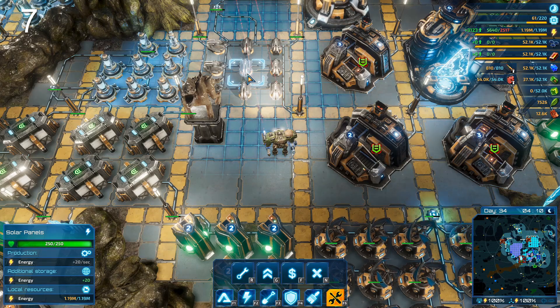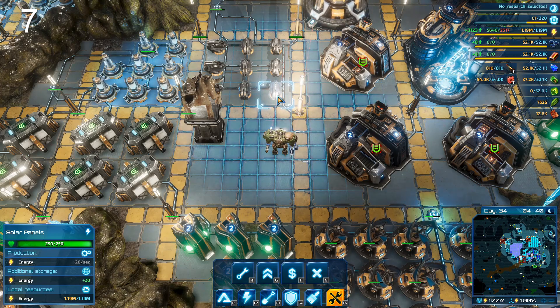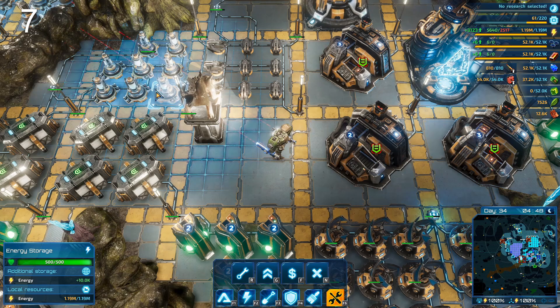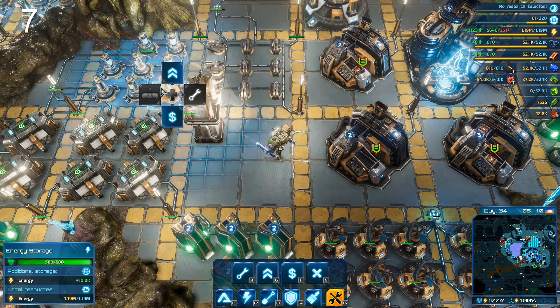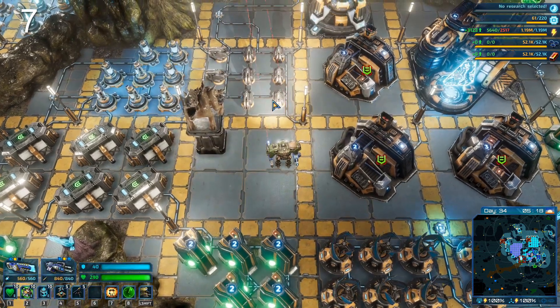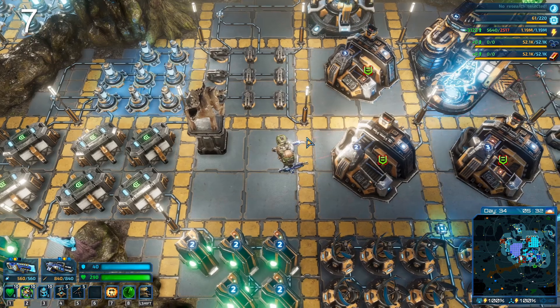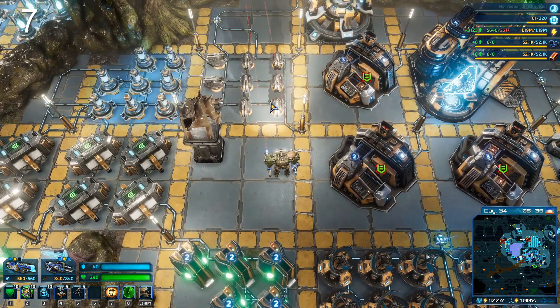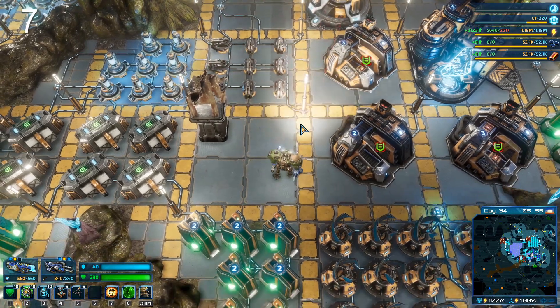Solar panels operate from 8 a.m. to 9 p.m. in-game, giving them 390 seconds of active time per day. That means one solar panel cannot fully charge one accumulator in a day. However, the energy it does store can support your base through the night. For a good ratio using exclusively solar panels and energy storage, aim for approximately 5 solar panels per 4 storage units.